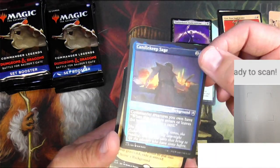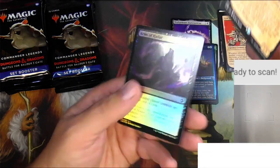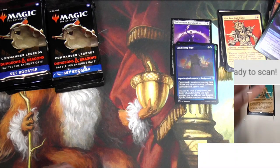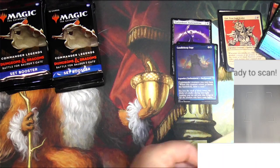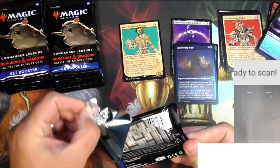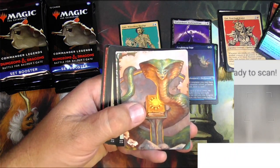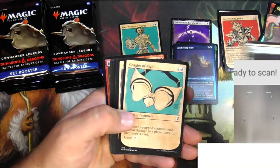I'm probably not going to scan every rare because I don't think that's going to be worth much. Acolyte of Bahamut there. Candlekeep Sage, Gale Waterdeep Prodigy. The scanner's being a pain today — it just will not recognize this showcase art. Let's move on and try to find something in here. We're after those mythic dragons. Guardian Naga with a stat block — very fun. Goggles of Night.